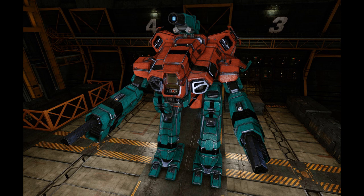The MAD-5B is a variant from 3050, carrying the same standard weapons as the regular Marauder II, but replacing the LB-10X autocannon with a Gauss rifle. To make room for the weapon, it carries only 16 double heatsinks.